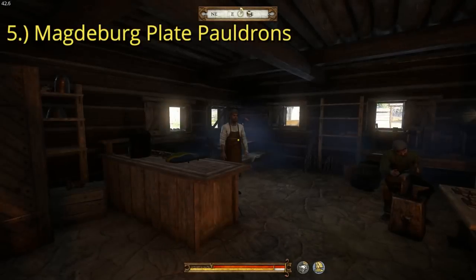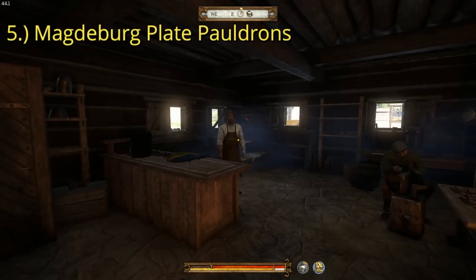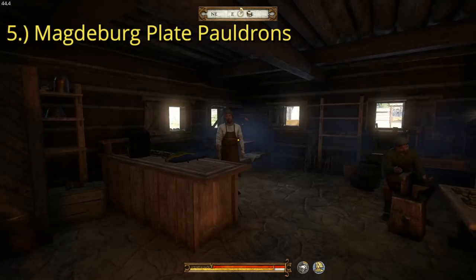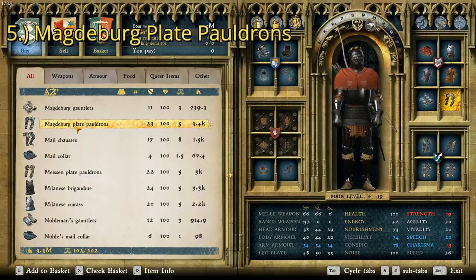The best set of pauldrons in the game can actually be found really easily in two locations. The first one is here at the Sassaw armor shop where they can be bought or stolen. The Magdeburg Plate Pauldrons have a defense rating of 23 and a cost of 3,400 groschen.